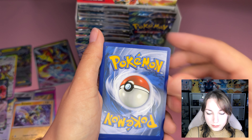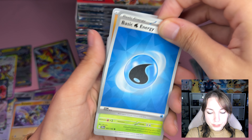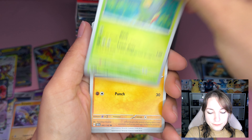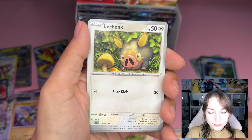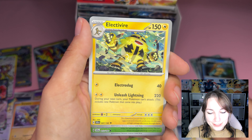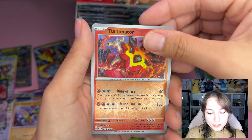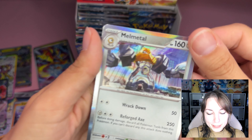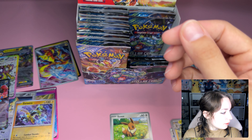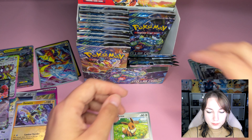Code card — one to the front. We're starting with a Water Energy: Rhydon, Carnivine, Riolu, Lechonk again, Slugma, Jirachi, Electivire, Dipplin, Turtonator, and Melmetal. What?! Melmetal looks really cool here — he's so shiny. That's such a cool card! Next pack.